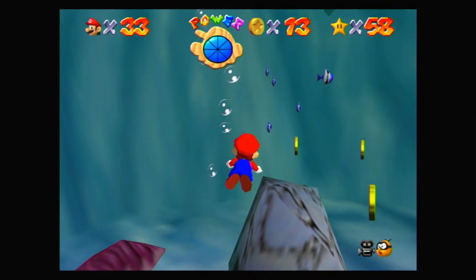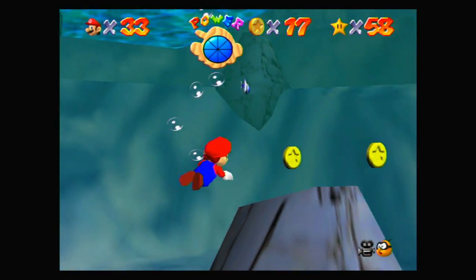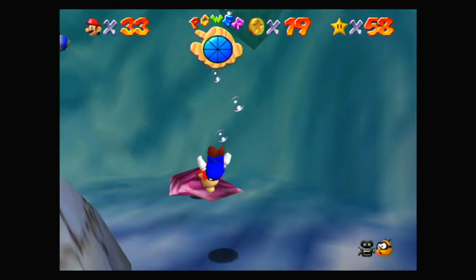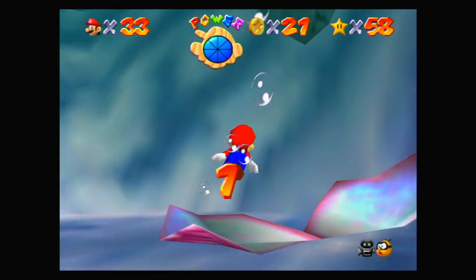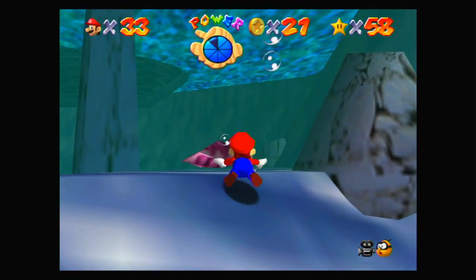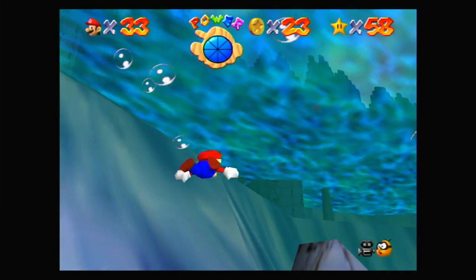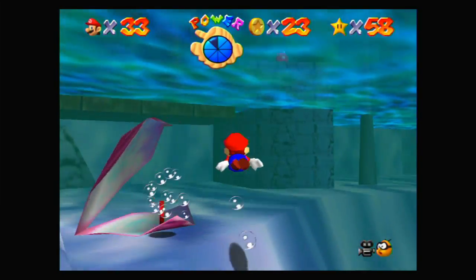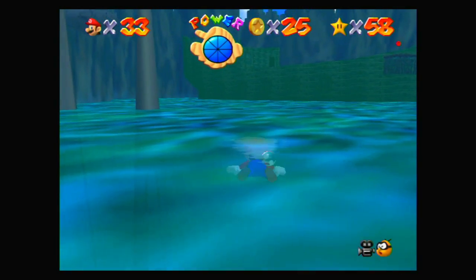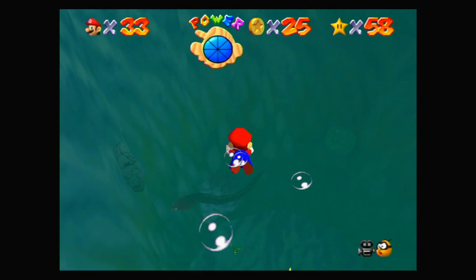Quite a few of them are inside of clams, but you can also see them through the clams if you're far enough away. Important coins will stay visible, so let's grab this. I'm already a fifth of the way there. Let's go ahead and grab this one over here, and then we're gonna go down to the bottom of the world because we need to go right down into the pits and into the cave to get all the white coins that we need.